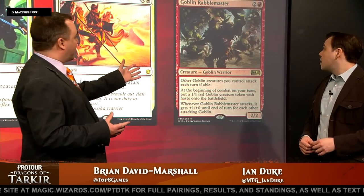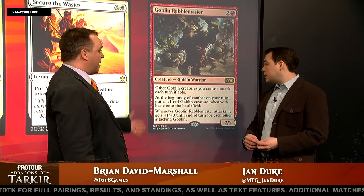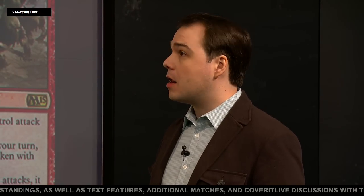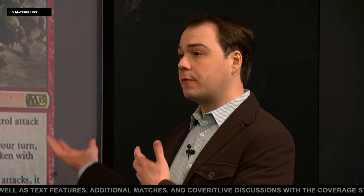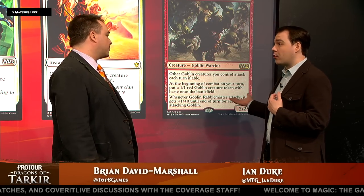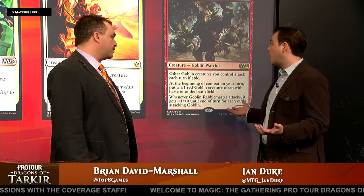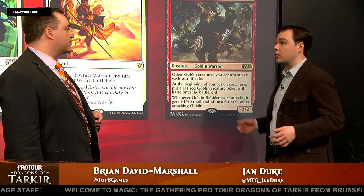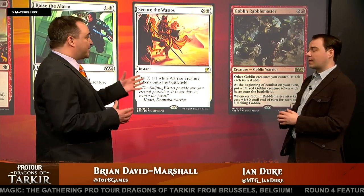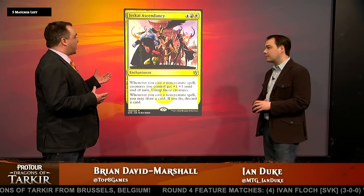Let's talk about the last of the token makers here: Goblin Rabblemaster. It's been a staple since it was introduced in M15. This is a card that can just win the game on its own if unchecked, and that's really the power of it. Now that Dragon Fodder is in and you've eased up your three-drop slot, Rabblemaster can really shine even more than it has before. Comes down on turn three, threatens to take over the game, forces your opponent to have a removal spell at the ready or else they're in big trouble.